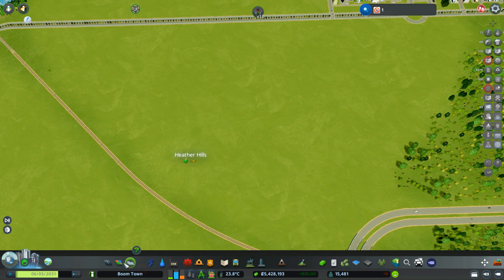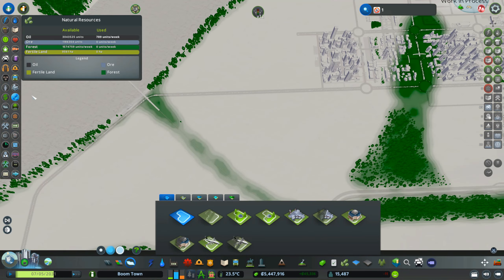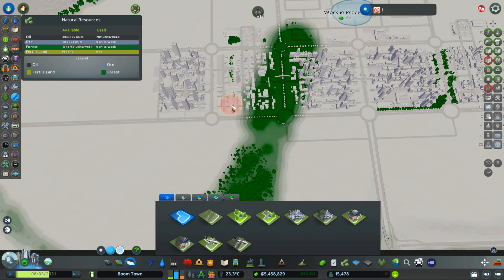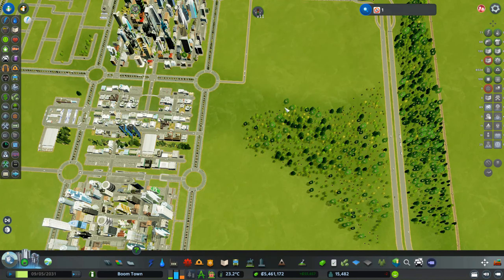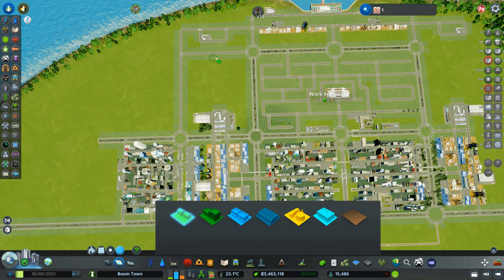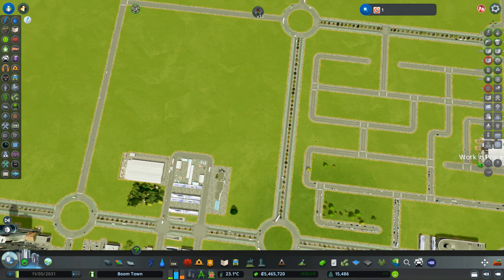Let me delete this district over here. Let's have a look at the resources — we don't have many resources around here, so this is a perfect opportunity to put small amounts of specialized industry in the neighborhood. We have a forest over here which makes things a bit tricky, but we can put the industry on top instead of down here, which is closer as well.